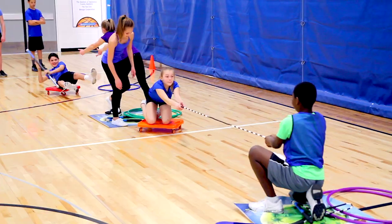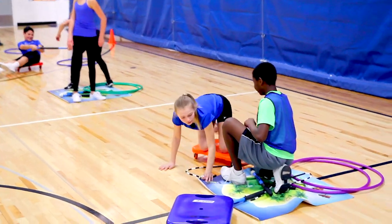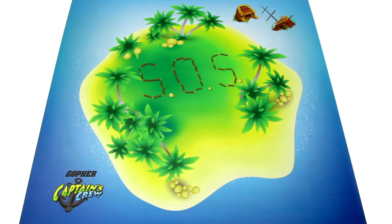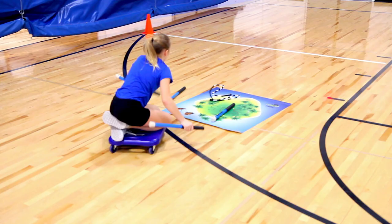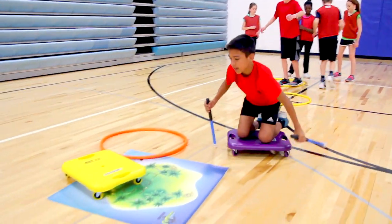The first team to get its entire crew to the ending mainland wins. Printed vinyl island mats won't rip or tear and create clear targets for students to work towards, while adding a fun aspect to the game.